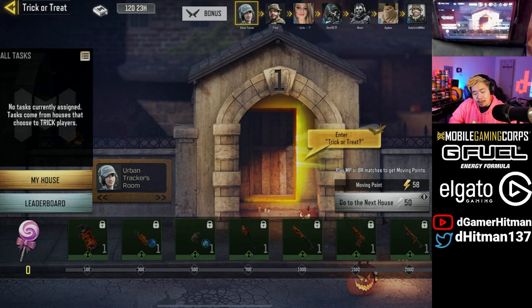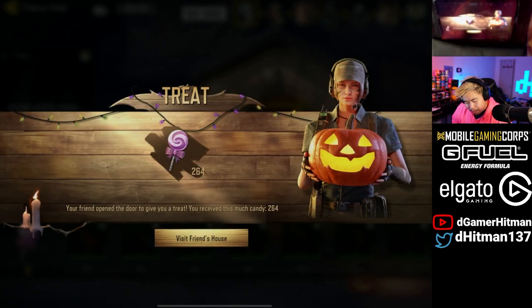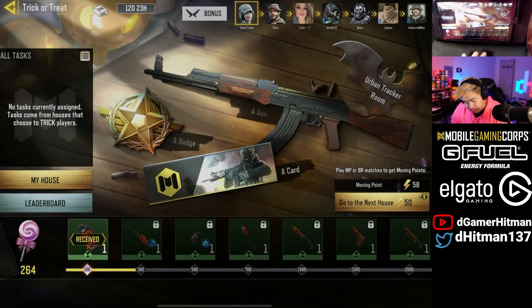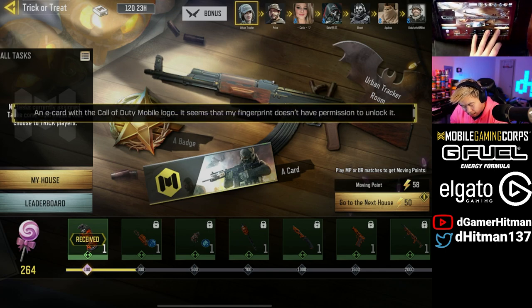I'm going to show you guys what happens when you click on it. We're going to do it together — clicking on the next house. If you click on enter house, trick-or-treat, you will see your friend open the door and give you some treat. You've received 264 candy, which is actually a lot, to be honest. So if you play the game and you get 264 at that rate, probably closer to like 50 trick-or-treats you should be able to get the reward. Then you collect it and bang.